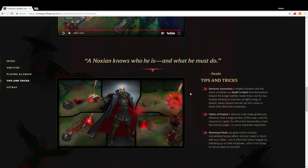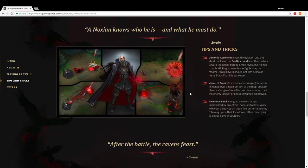Vision of Empire's extreme cast range on his W grants you influence over a huge portion of the map. Look for chances to gank for off-screen teammates, track the enemy jungler, or scout unwarded objectives. It's funny how it's hinting at jungle or something, but Swain is obviously still a top and mid champion. Ravenous Flock can grab enemy champs immobilized by any effect, not just Swain's.